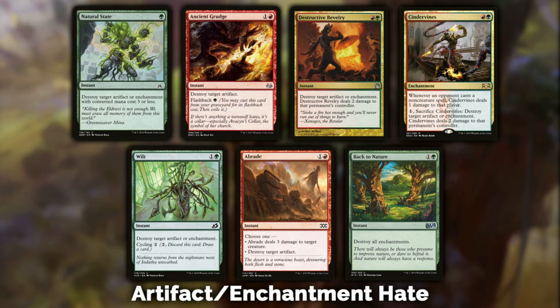Cinder Vines — I think it's hilarious if your opponent is playing Storm. Its first ability: whenever an opponent casts a non-creature spell, Cinder Vines deals one damage to that player. So go ahead and stack up those Storm counters — you'll be dead before you resolve them. You cast it for one red one green, and for one more mana you can sacrifice it to destroy a target artifact or enchantment and deal two damage to your opponent. It really depends on what you're playing against.